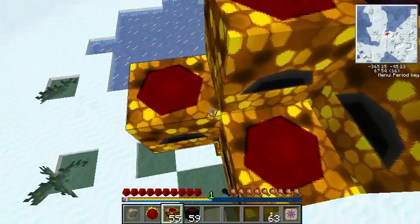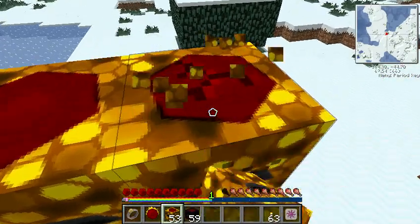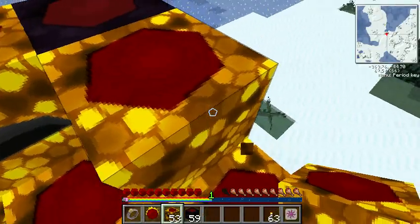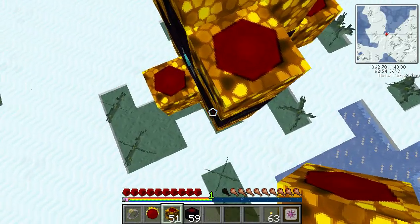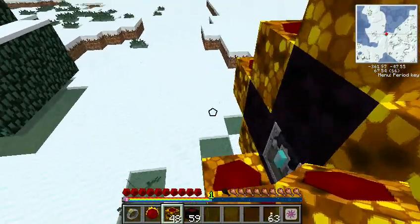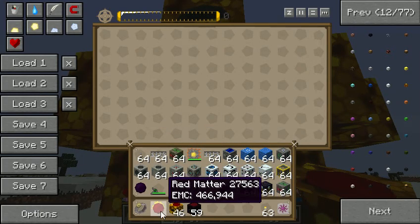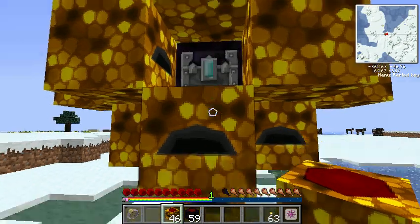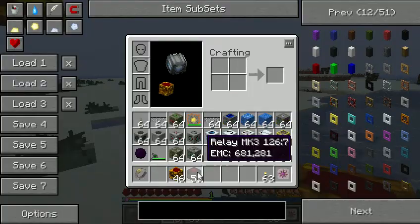Then what you're going to want to do is every side of the relay that you're going to hand it to. Watch how fast this produces — it really matters. The number is on the crypt, and this will also produce it overnight. But that's pretty much how you build it.